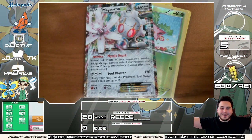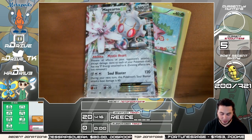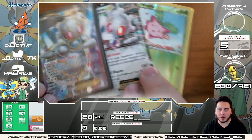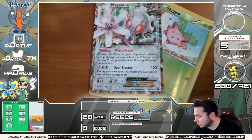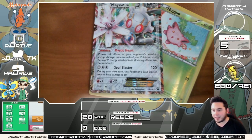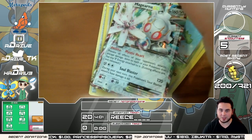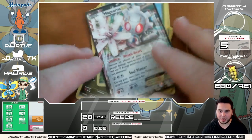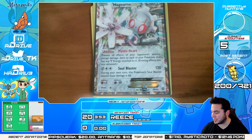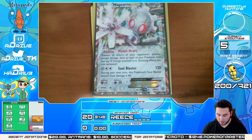Yesterday we actually pulled the full art version of this bad boy, but I don't have this one yet so I will take that all day! There's the luck — Sidney was all worried there's no luck ADrive, don't worry, I got you right there! There is the Magearna — that's what I'm talking about, Reese giving us the luck right there! Magearna EX — Mystic Heart and Soul Blast. This Pokémon's not even released yet — that's how awesome that is!